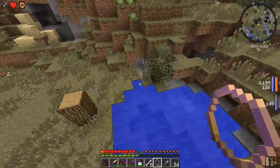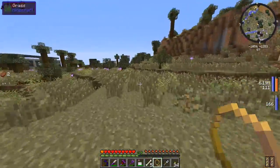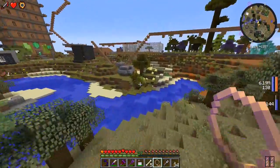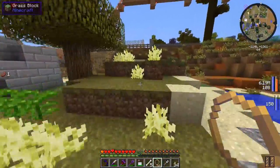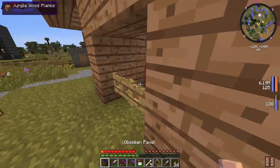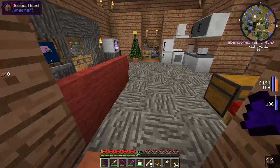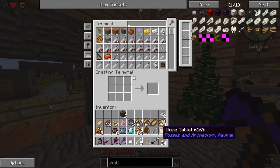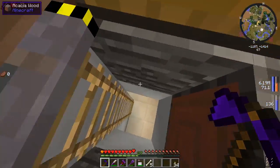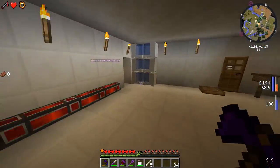I guess we just prepare to go to the nether, fight the wither, get a nether star. Too bad this isn't Star Wars or we'd have unlimited nether stars with the EMC machine, but unfortunately that's not the case. Let's put the golden lasso back up, the skull stick back up, and put the extra fossils away.